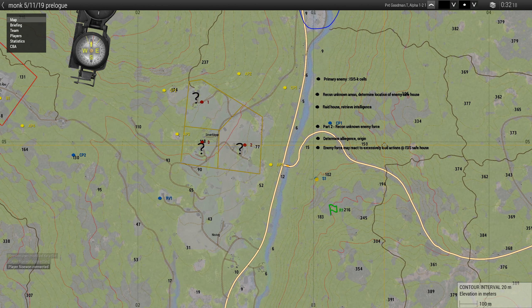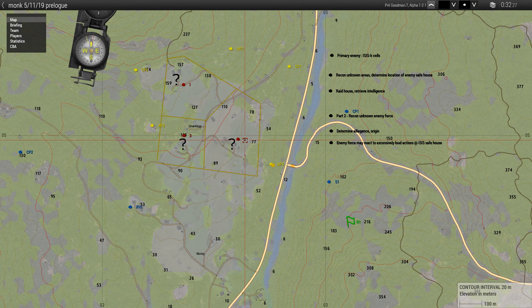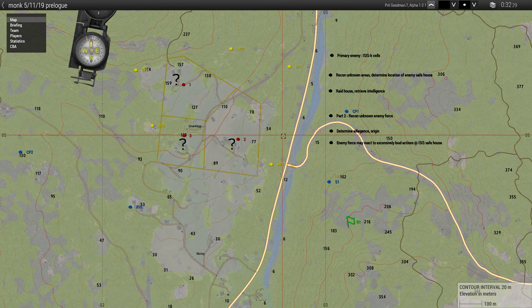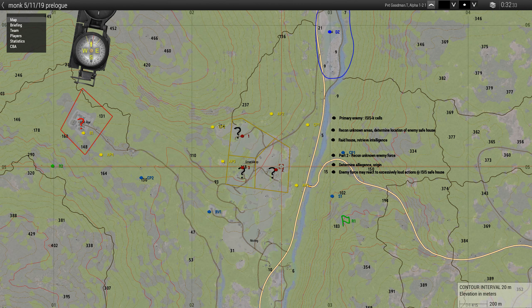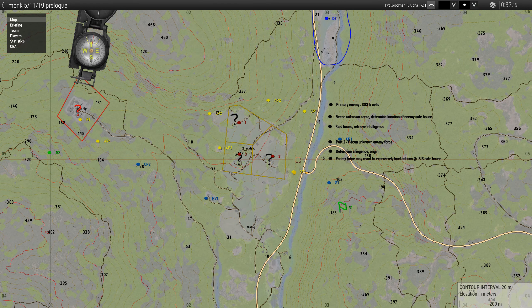From there, we'll move down to S1, which is split 1. From here the two teams will split up. Green team will go to recon 1 and yellow team will go to attack point 1. Yellow team is to hold AP1 until green team has made their way to R1.